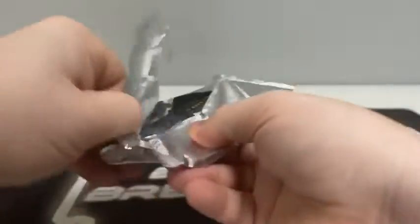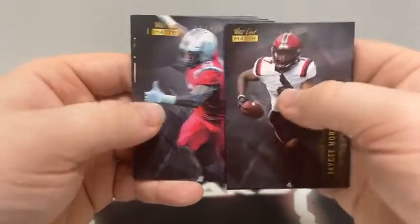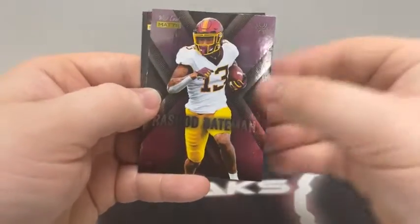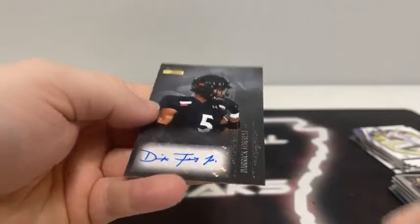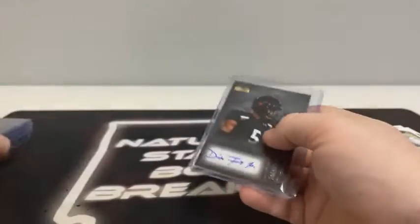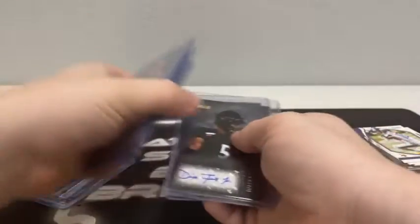Our last pack — should have our autograph in it. Our first auto was a good one, let's see if we can beat it. We start with JC Horn, Shai Smith, Quay Walker for Indianapolis, Ernest Jones covering up Aaron Robinson, Aziz Ojulari, Ian Book for the Saints, Larry Borom, an Explode of Rashad Bateman. And here's our autograph — that is Derrick Forrest. Blue ink on that one; all the other autos we've pulled over two nights have been black ink. Nice Derrick Forrest — it does not beat our first auto, but we'll take it.